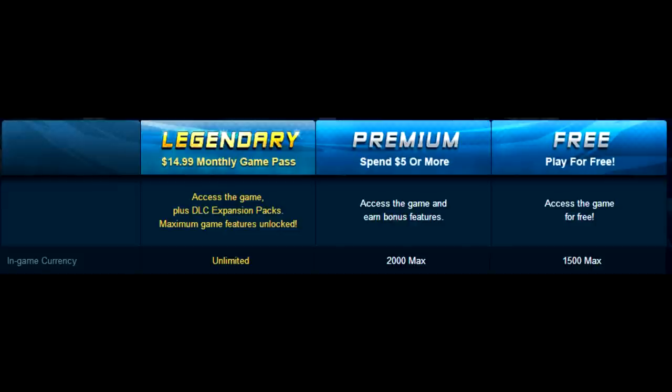Does that mean if you're a free member you can only carry 1,500 cash total? No — what happens is if you hit your max, any additional money goes into what they call an escrow. For example, if you're a free member with zero money and sell $2,000 worth of items, you get $1,500 spendable, and the extra 500 goes into escrow. You cannot access the escrow amount unless you go to Premium or Legendary, or buy something from the Sony Marketplace — which costs Station Cash, i.e., real-life money.